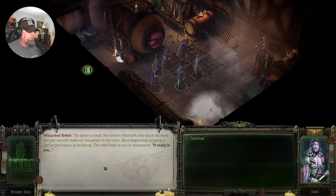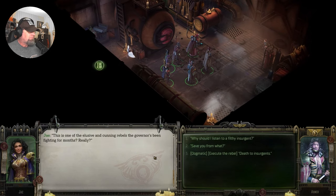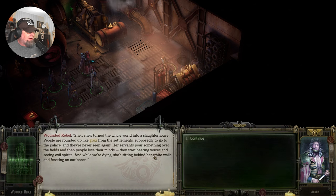Door opens with a quick click. 'It really is you. Your lordship, have mercy — you're sovereign on this planet. Only you have the power to save us.' This is one of the elusive and cunning rebels the governor's been fighting for months? 'Save you from what?' 'From Governor Viatt. She's turned the whole world into a slaughterhouse. People are rounded up like groks from the settlements, supposedly to go to the palace, and they're never seen again. Her servants pour something over the fields and people lose their minds, hearing voices and seeing evil spirits. And while we're dying, she's sitting behind her white walls and feasting on our bones.'